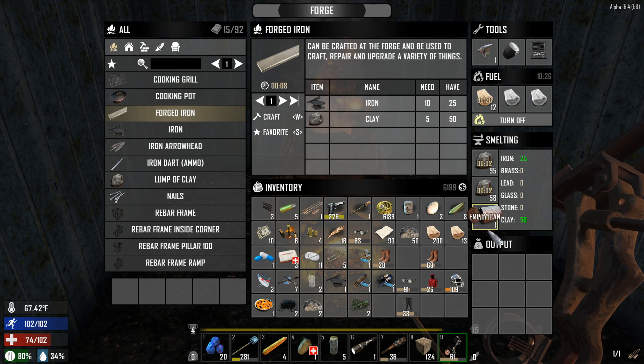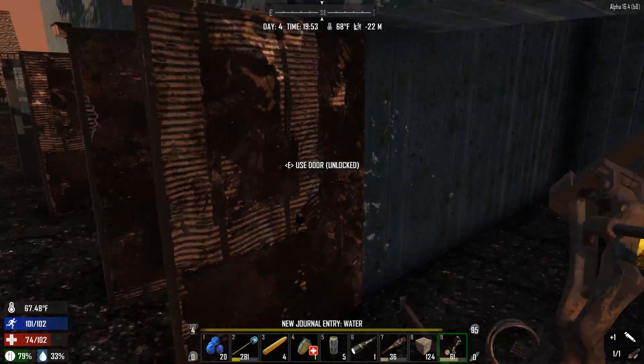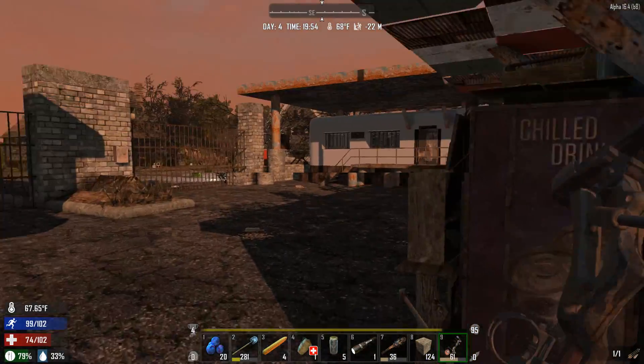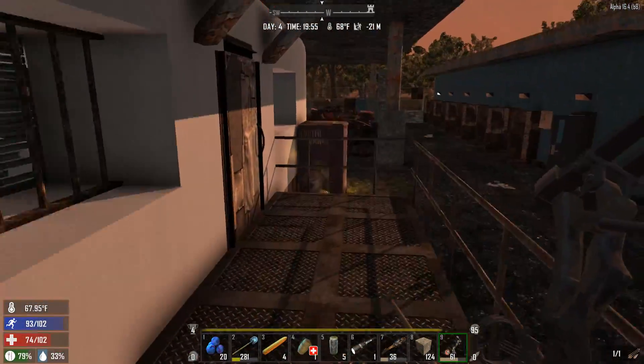We don't have any iron with us. So bring some of that back and maybe throw some stone into it so that can go by itself over here. I'm going to close that just so it gets no visitors while we're gone. Sell a few things off to the trader, head home and try to organize my stuff.